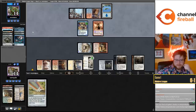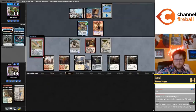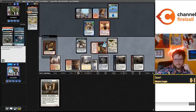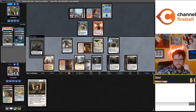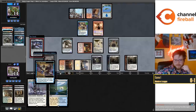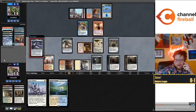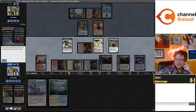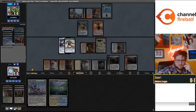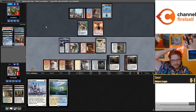They put a Murktide in the graveyard. Flip the Saga, play the Star, put a Dragon Engine into play, draw three cards - have to discard Stoneforge Mystic though, that's okay. Esper Sentinel should be pretty good here, but game one Shadow Spear on a Construct is a little too good to pass up. Our Hammer players are running Hushbringer. Getting this Construct up to seven-seven is really valuable so they just can't beat it.